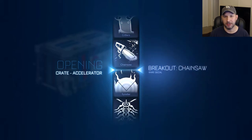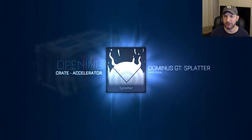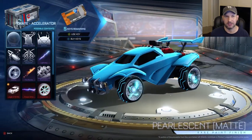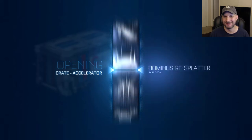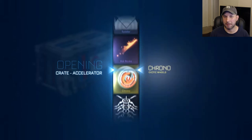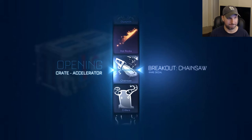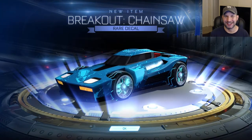This is looking a little rough. But hey, that's how most of my crate openings are, and that's why I have no keys left in my inventory. Just another rare decal. Last crate — saving the best for last. Here it comes. Titanium White Clockwork — I feel it. Maybe. Last item is... another rare decal. You got me, game.